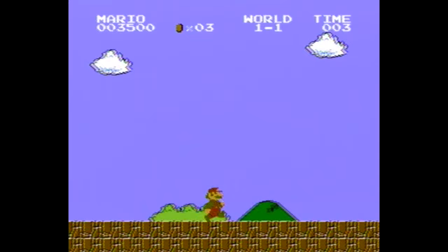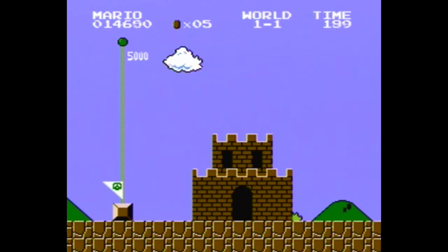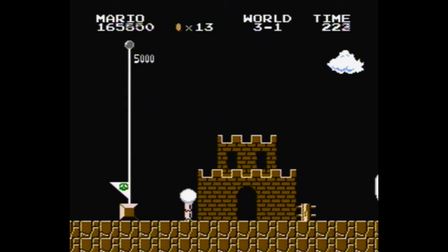You can get fireworks to go off after entering the castle at the end of a level by touching the flagpole with either a 1, 3, or 6 at the end of your timer. Unlike later games in the Super Mario Bros. series, no sort of math or matching with the numbers in your score or coin counter is required. Each firework is worth 500 points, and the number you get depends on the last digit of your timer after touching the flagpole.